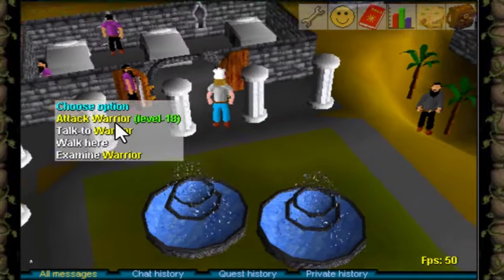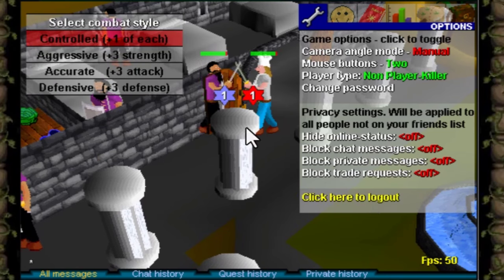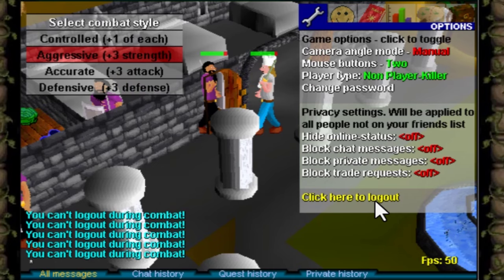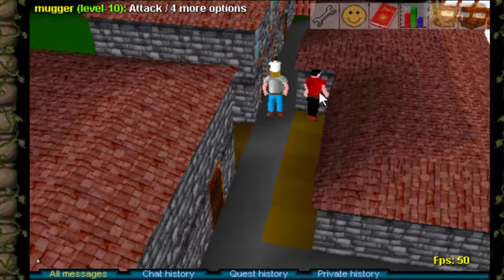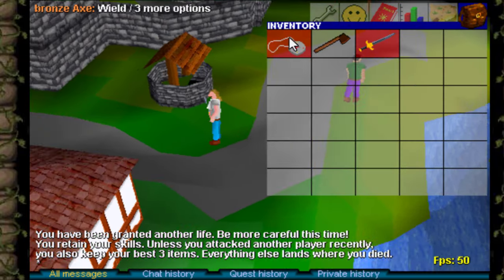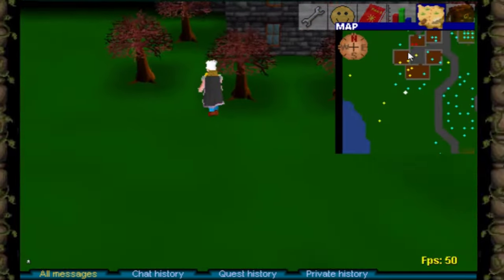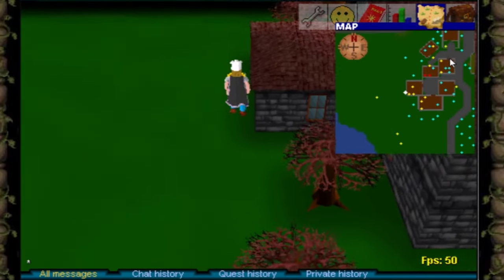Currently RuneScape is mainly a PvP game, hence the two new changes. The first change is that you can no longer log out when your character is in combat. The second change from today: when you die in game, you will keep your three most valuable items. You'll probably still lose everything else, but with your three most valuable items and your spare money in the new bank in Varrock, you should be relatively safe.